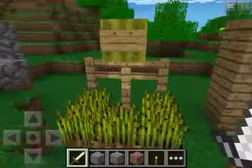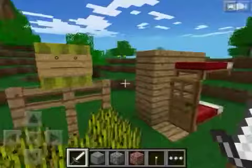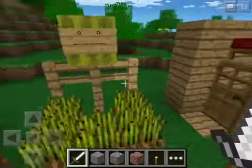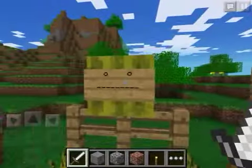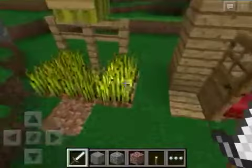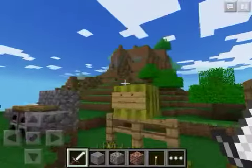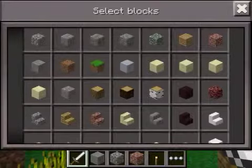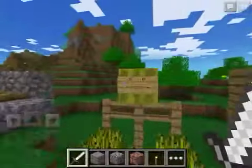The next one we have is the scarecrow, and he will protect your fields from crows — even though they don't exist in this game — it'll protect your fields from evil invaders, not really, but it's a nice touch. You can make a face on the sign, and I just put some wheat there to display. He's made of four fences, a block of melon — melon looks the best — and one sign. The face is customizable, so it's kind of fun.